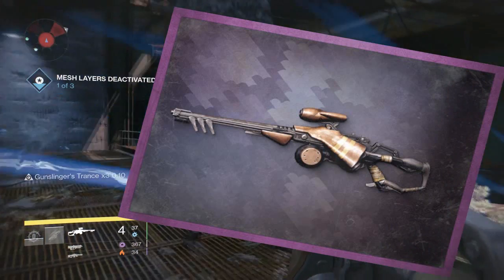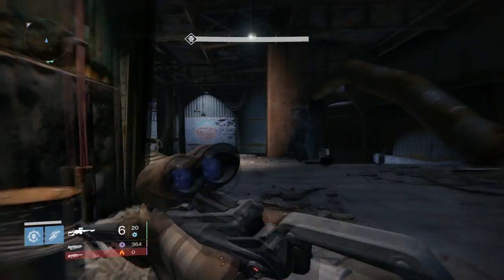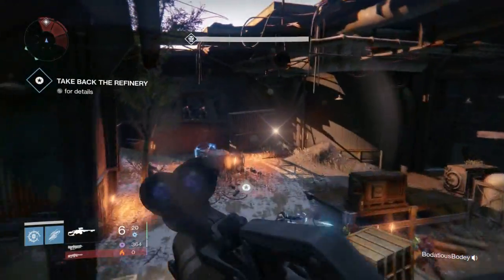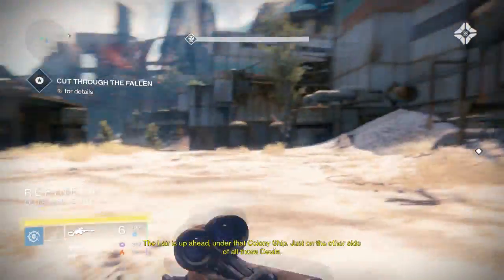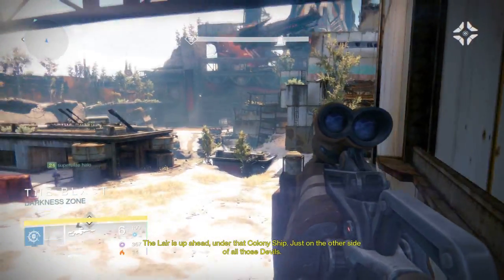First off, the weapon frame of this weapon is a wire rifle — you know what the Vandal snipers use? That weapon. That is the exact frame of the Queen Breaker's Bow, which I thought was pretty interesting. For the perks, this weapon obviously has arc damage — the stream of the shot is blue so that kind of pinpoints the damage type. It also has marksman sights and combat sights.